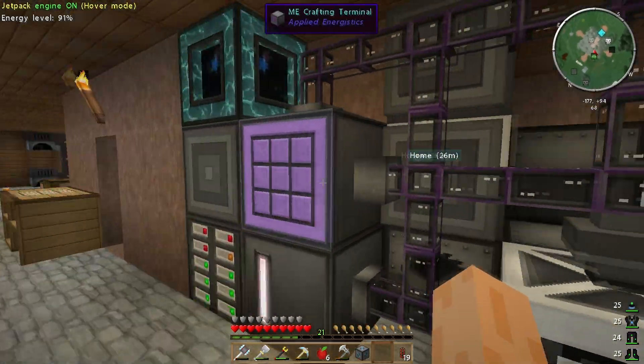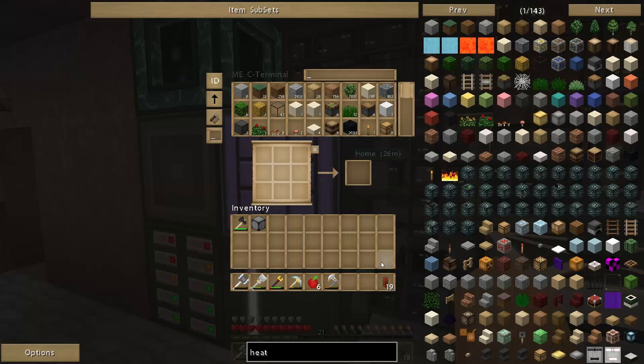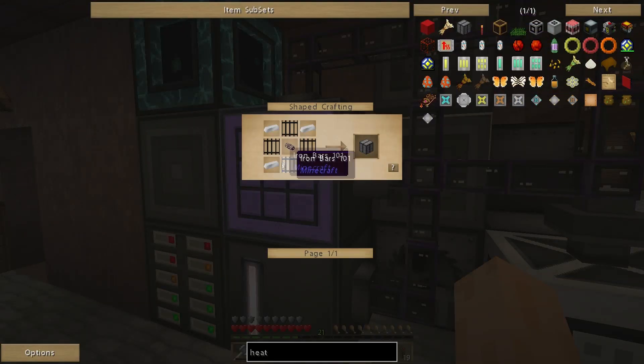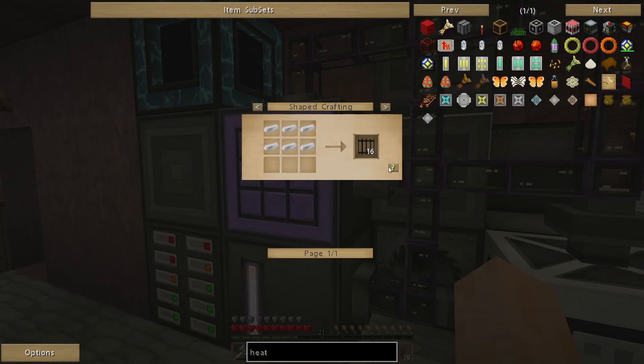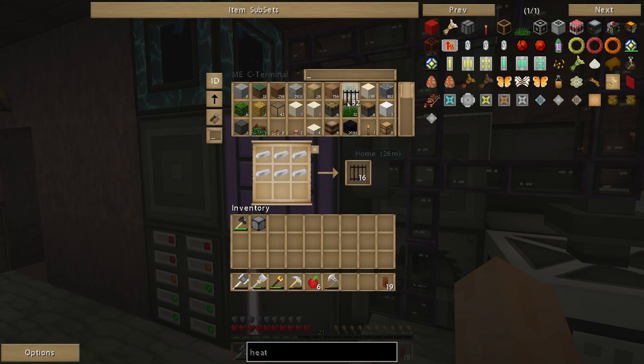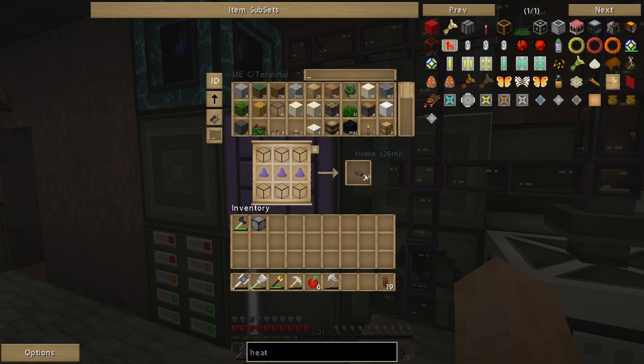Let me go and find the heat vents — ME heat vent, that's what I'm looking for. So I need iron bars and ME cables. I don't have any iron bars, so I made a couple. Then I need some ME cabling — I need at least 24 of these I think.